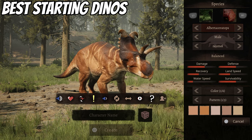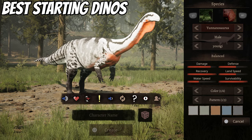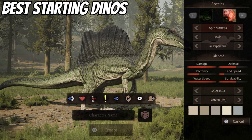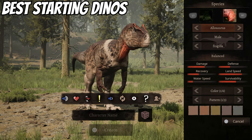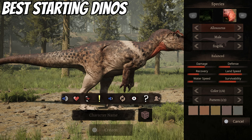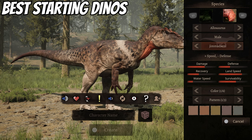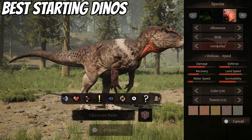The first tip I get asked about is what the best beginner dino is. Most people go straight for the big stuff like the T-Rex or Spino, but I don't think those are the best ones to start with because growing can be a hassle when you don't know how to play. When I first started I chose the Aloe — relatively good size, fast, and fun to use. I recommend a speed build or a balanced build, but definitely prioritize speed since that's where the Aloe really shines.